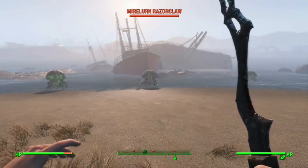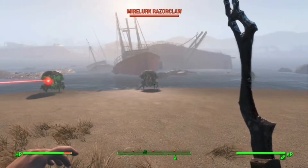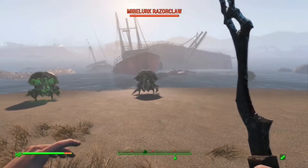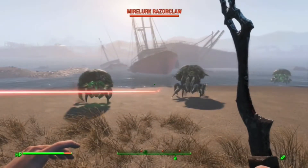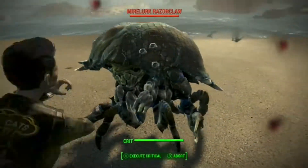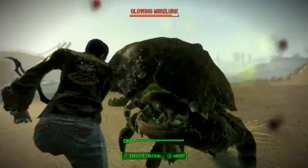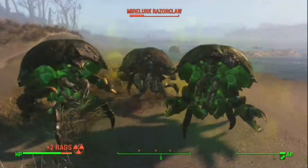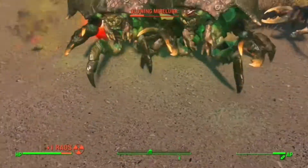Different types too — we've got a glowing one there, so different strengths. We just saw a hunter get killed. There's a lot of different things we have to work through. There's a razor cloth, a glowing one — let's just quickly get through and eliminate all of them, then have a quick little explore.